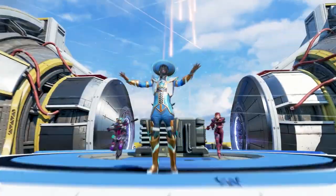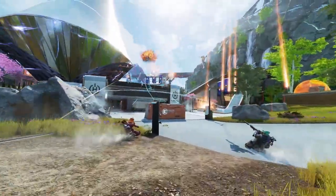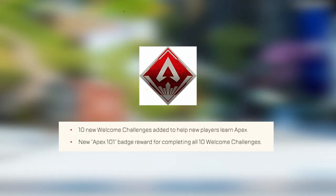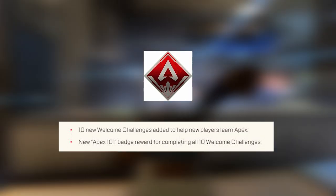Here are all the bug fixes coming to Apex Legends tomorrow in the Spellbound Collection Event Update. To help new players get started, Respawn has added 10 Welcome Challenges with a new Apex 101 Badge reward for completing all of them.